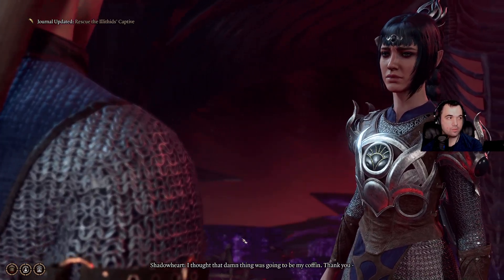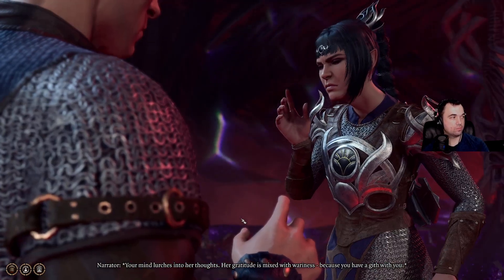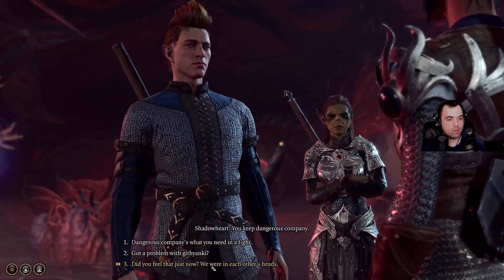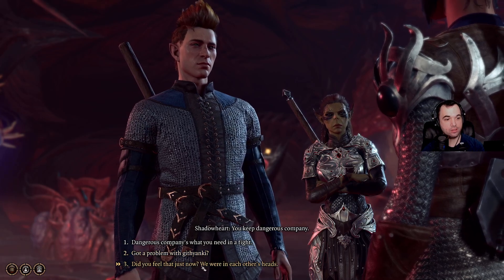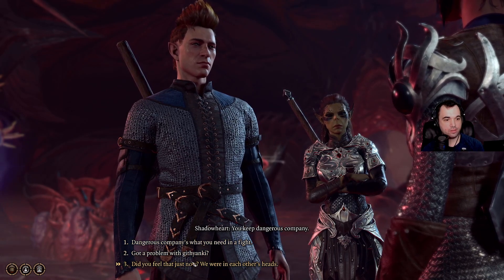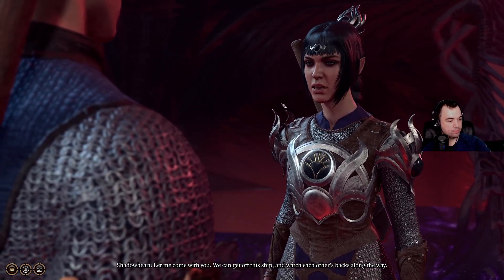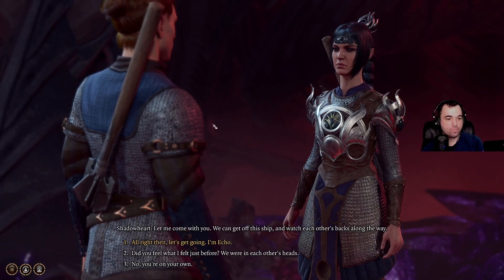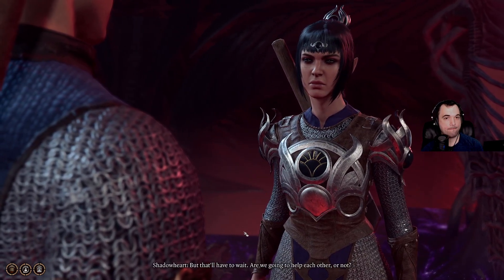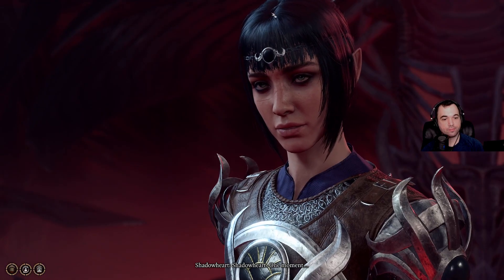'Where are you — I thought that damn thing was going to be my coffin. Thank you.' Your mind lurches into her thoughts — her gratitude is mixed with wariness because you have a gift. 'You keep dangerous company.' 'Dangerous company is what you need in a fight.' I don't even know why she would hate the Githyanki — I don't know anything about any of this. 'Not just now — we were in each other's heads.' Dangerous company is what we need right now to get out of here.